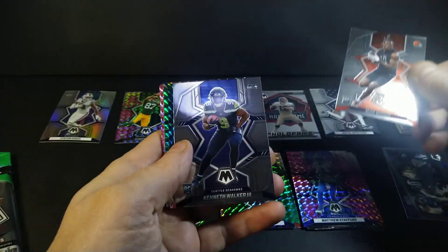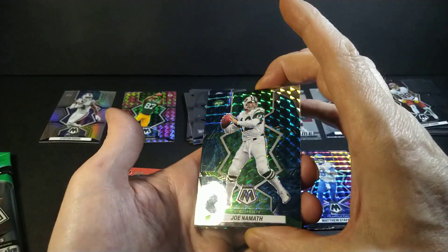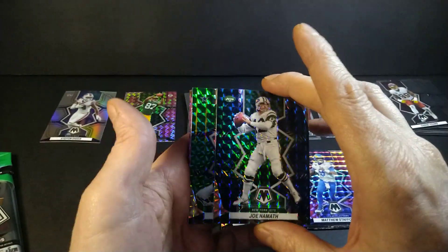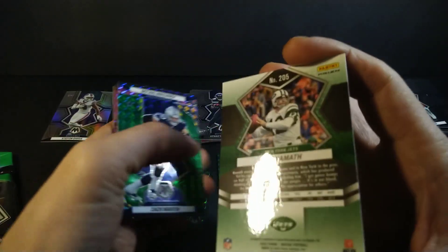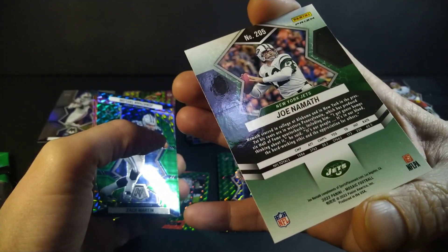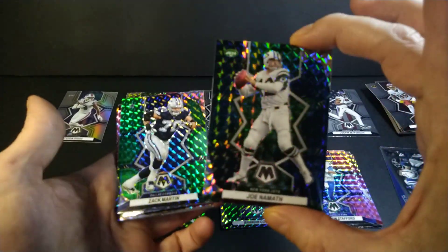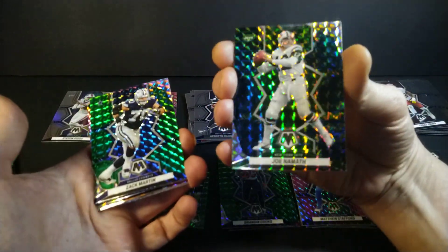Chase Young, Mike Woods rookie. Kenneth Walker the Third. We got Joe Namath - that's a nice one. Wait, there's a pattern going on back there. That looks a little different than the other ones. I think I might have hit my first Genesis. There's a big print line right through the middle of the back - that's what I'm finding with a lot of the Panini retail stuff this year, just about every big hit has had some sort of flaw on the card.